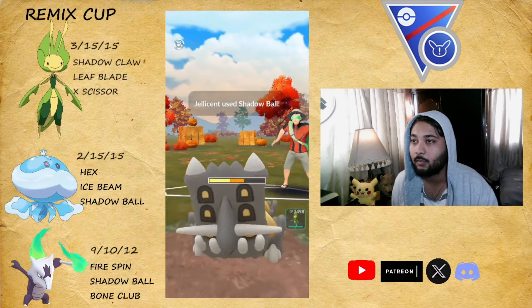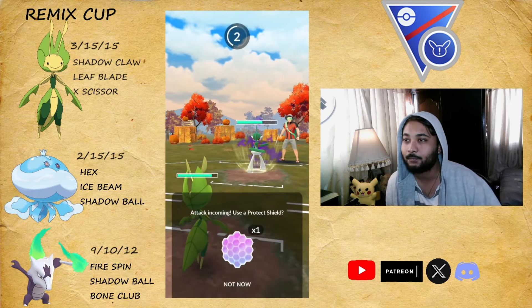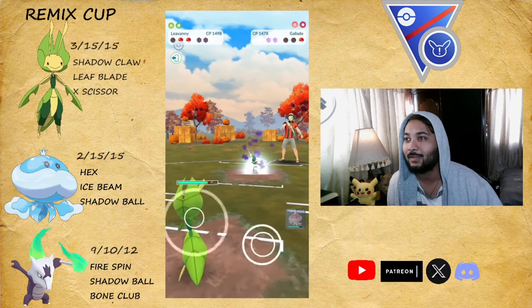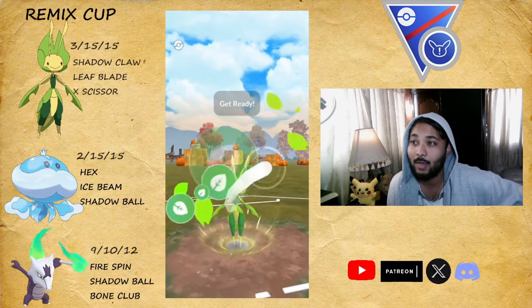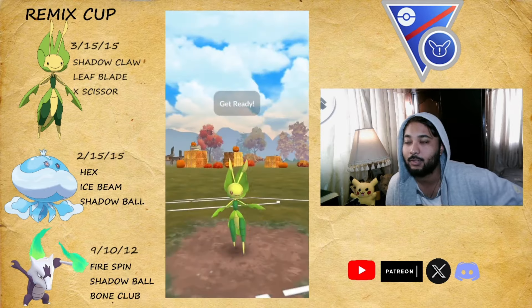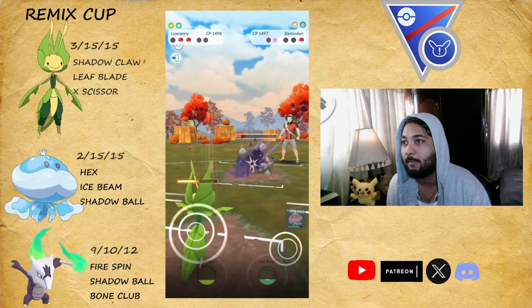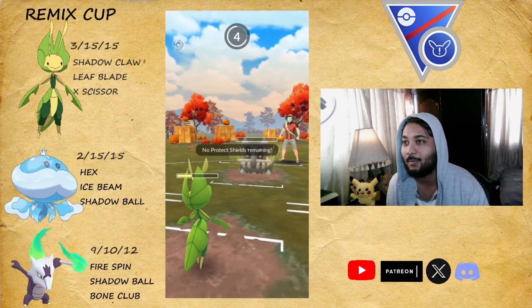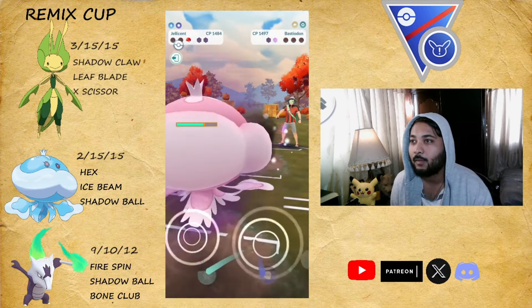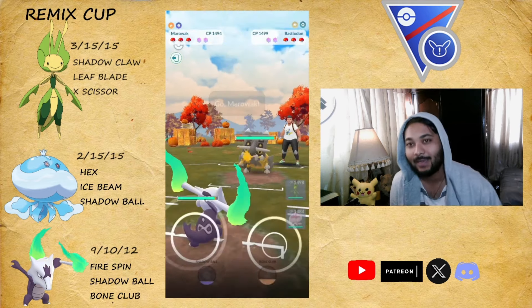We go for the Shadow Ball from our Jellicent. They've got Gallade at the back, so their back line was weak against Marowak and they needed Bastiodon for our Leavanny — they were in trouble. We throw Leaf Blade to grab both shields. They keep one shield for Jellicent, but that doesn't make sense because Leavanny hits hard with Leaf Blade against Bastiodon. They cannot farm us down, they throw their move but can't double up, so we just fast-move with our Jellicent and take the win.